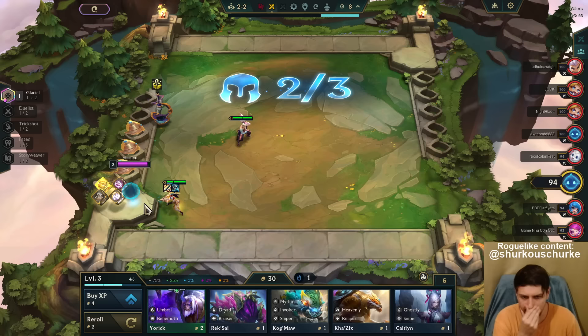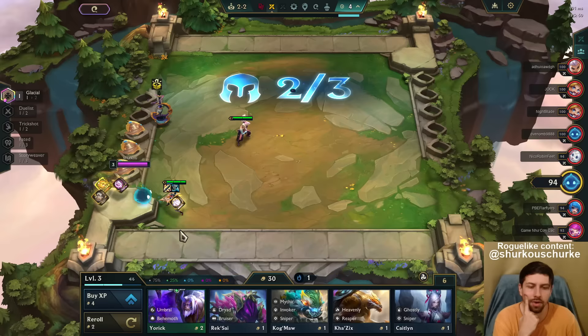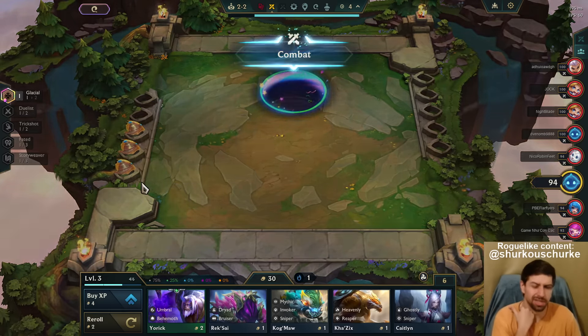I definitely want Bloodthirster. I think I just want normal items on Lee Sin though — standard items on Lee Sin is smarter. Ginsu doesn't make a lot of sense. Like, if we play 6 Duelist we don't really need it.